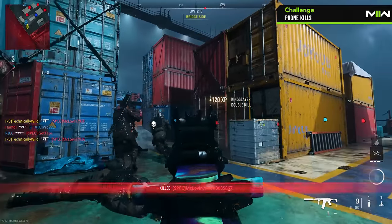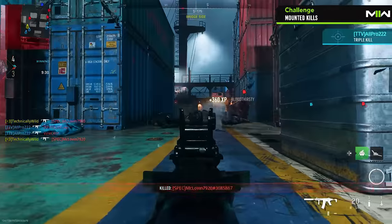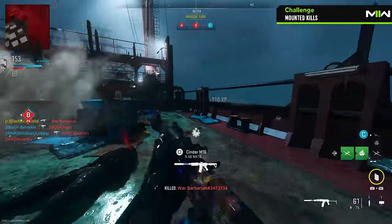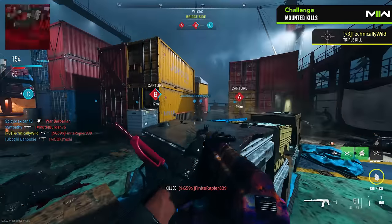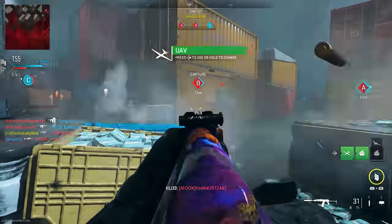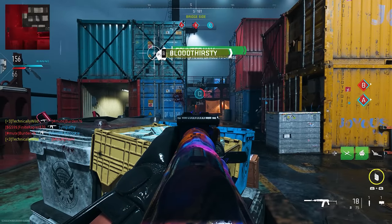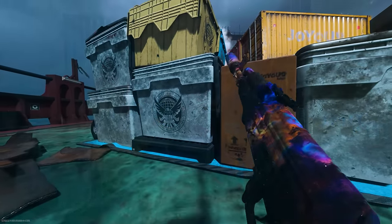Lie down beside the debris to make prone kills easier, crouch beside it for crouch kills, or mount on it for mounted kills. For crouch kills, you can also just crouch around the map and find enemies because of how small it is. Prone kills are a little more difficult since you can't crawl around the map efficiently, so I tend to pick one corner, lay down, and let the enemies come to me. With mounted kills, you're able to mount anywhere around the map, and if you have a bipod, you can even mount while prone. And if you ever have a weapon that needs both prone and mounted kills, you can use the bipod while prone to get both camo challenges done at the same time — the same goes for crouch kills.